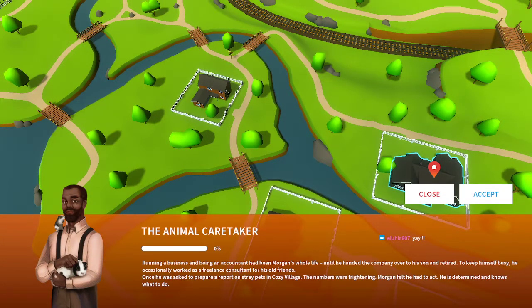Okay, so hopefully this won't take too long to load — the animal caretaker. Running a business and being an accountant had been Morgan's whole life until he handed the company over to his son and retired. To keep himself busy he occasionally worked as a freelance consultant for his old friends. Once he was asked to prepare a report on stray pets in Cozy Village. The numbers were frightening — Morgan felt he had to act. He's determined and knows what to do.